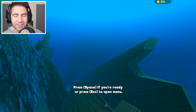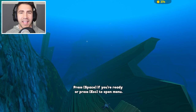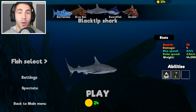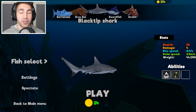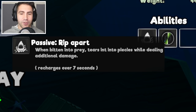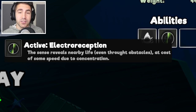Hey, what's up guys? Welcome back to Feed and Grow Fish. Today we're doing something we've never done before — we're playing as this blacktip shark in deathmatch. We've played as this guy before in survival, but never in deathmatch. The goal for today is simple: we're gonna get huge. This is a really cool looking shark with some cool abilities. He can rip things apart, and he's got this electro reception.